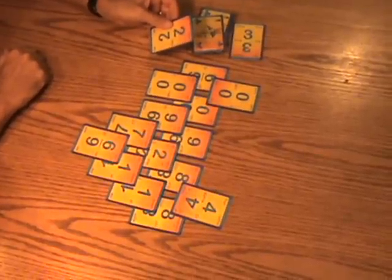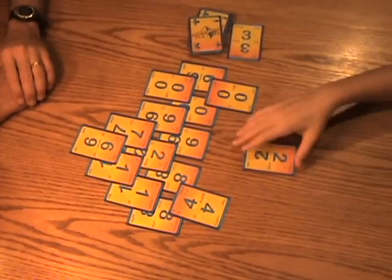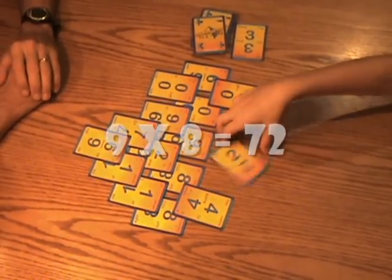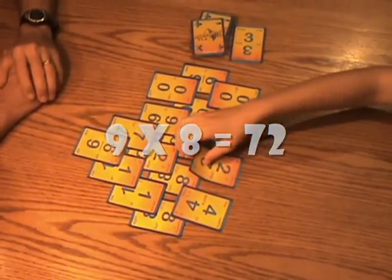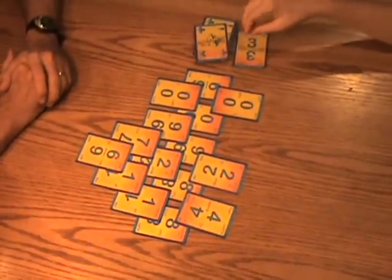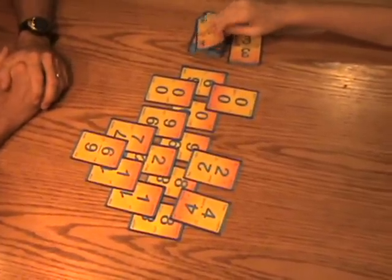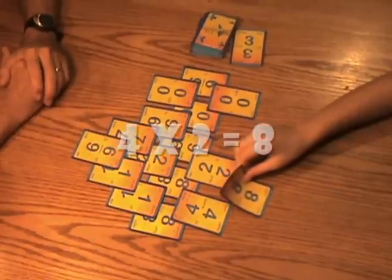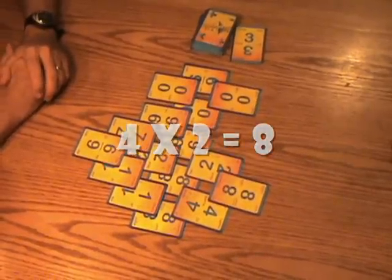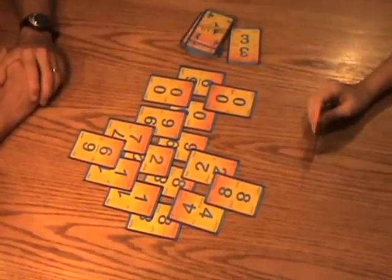This time I draw a two. Since I don't have a play for a two, I'll lay the two down — or I can give it to Anna directly because I know she has a play for it, in the same place that I played nine times eight equals 72. After you play a card, it's always good to look at the discard pile to see if you've made a location where you can play that card. She played four times two equals eight, and she's going to continue to draw.